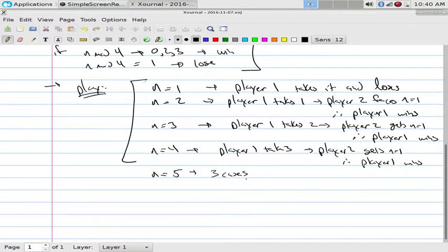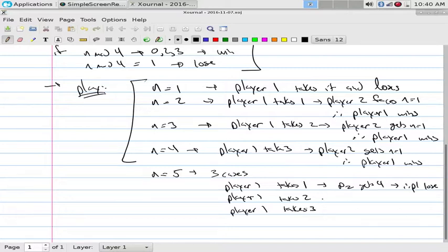We would have three cases to show this. Player 1 takes 1, player 1 takes 2, player 1 takes 3. But then player 2 gets 4, hence player 1 loses. Player 2 gets 3, but that's a winning position for him, therefore player 1 loses. Player 2 gets 2, hence player 1 loses. But we have to prove it - we just can't say it. That'd be assuming the rule works. We have to prove the rule works.